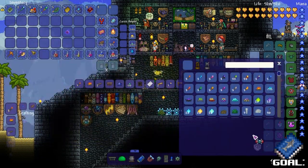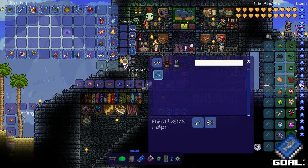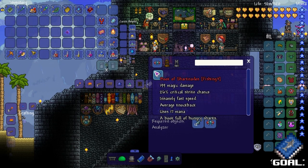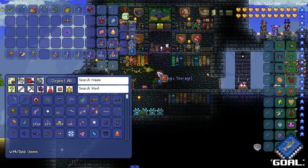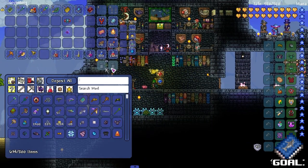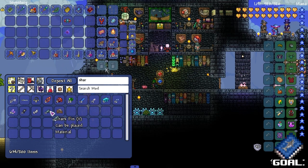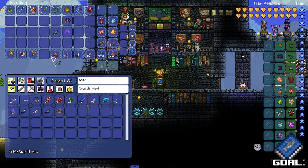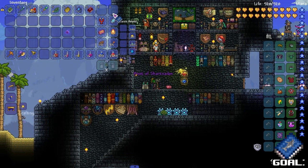The first thing we're gonna craft — we need shark fins and magic cores to create the Book of Sharknadoes, a book full of hungry sharks. Let's type in shark fins, place it in there, and craft it outside.